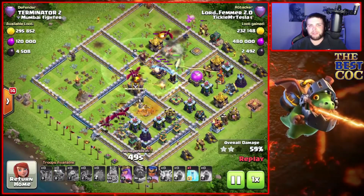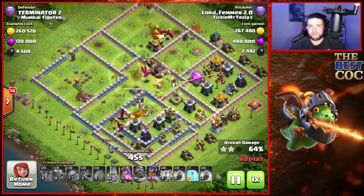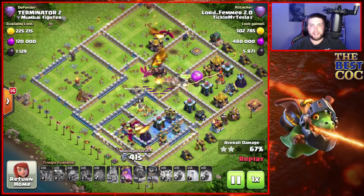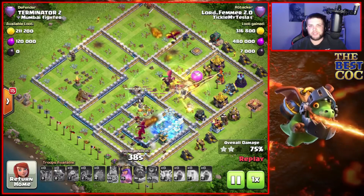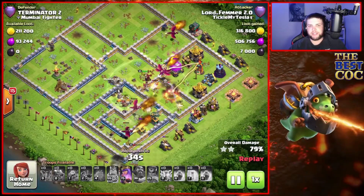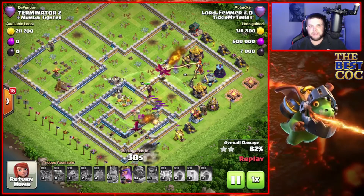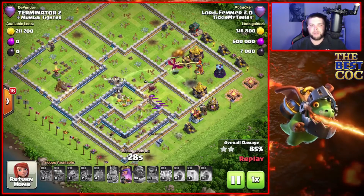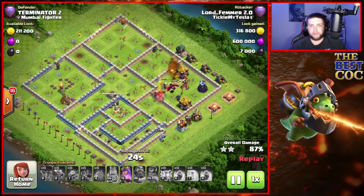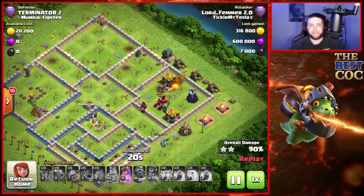I started using the pekka during a challenge last season and just never changed it. It was actually kind of nice against Town Hall 13s because there was no poison from the town hall — it was a freeze — and it did a little bit of damage, but it wasn't as dominating as the Town Hall 14 poison is, so my pekka lived a lot longer in the Town Hall 13 attacks. I would probably switch to two yetis now that I'm in Legends League.